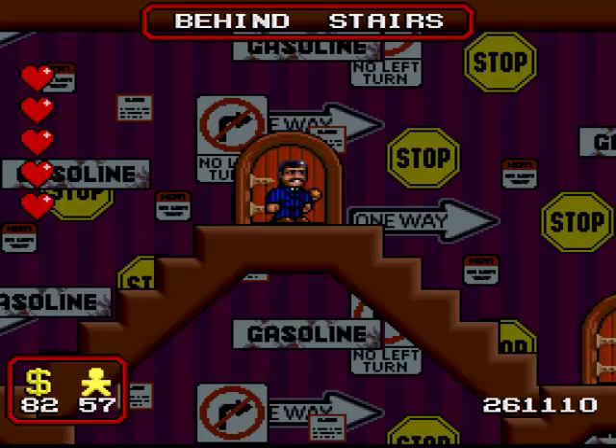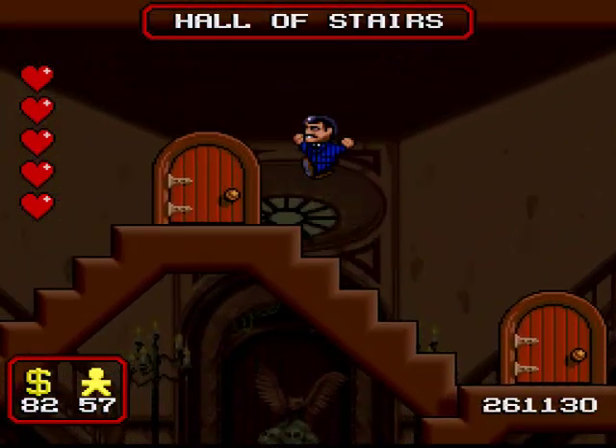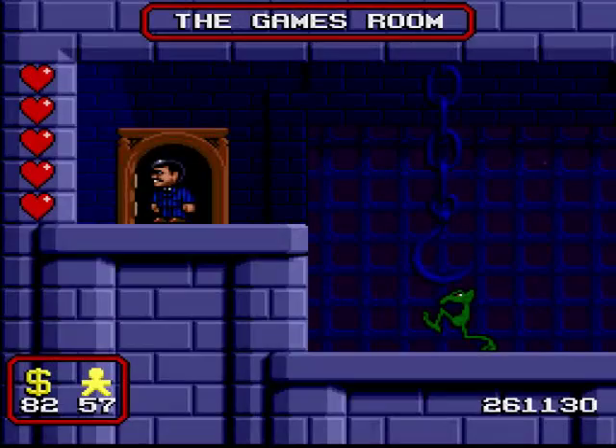They're going to come in mighty handy later on in the game, let me tell you. Anyway, that completes the secret items collect-a-thon, so let's head back to the hall of stairs. Our next destination is right at the top of the hall of stairs here. Inside this door we have our second dungeon, the games room.